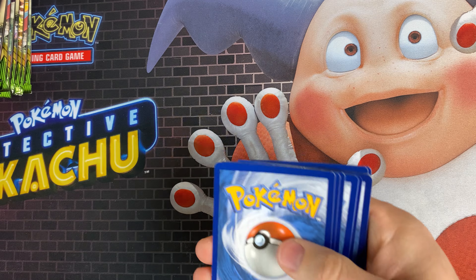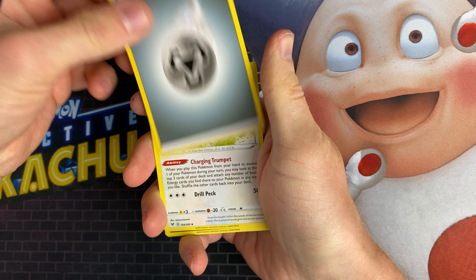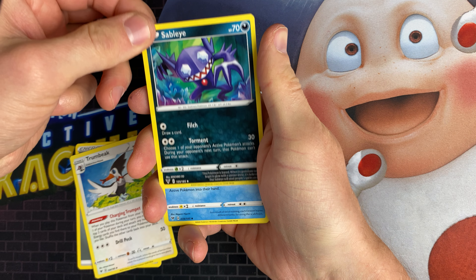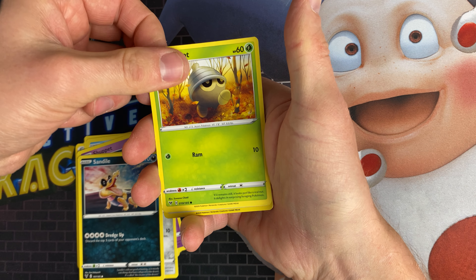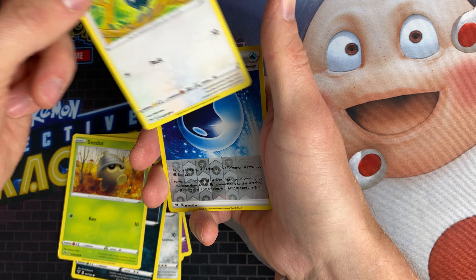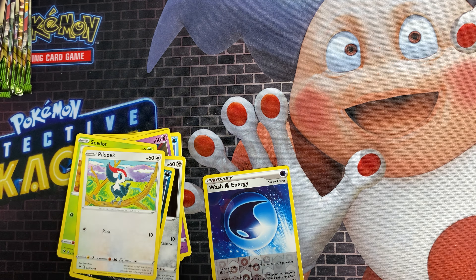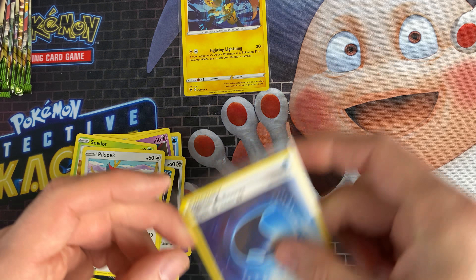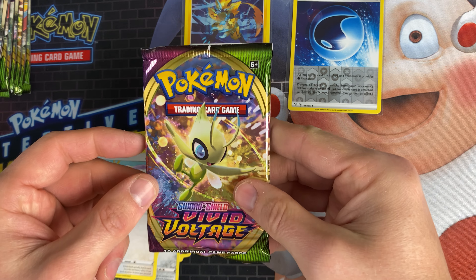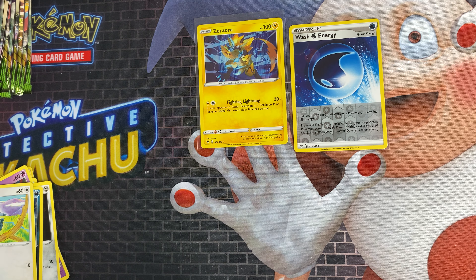So that's the first code card. Give the pack a little shuffle. We've got Steel Energy, Trumbeek, Sableye, Dewalt, Shuppet, Periseed, Sandile, Seadot, Pikipek, Wash Energy, and Zeraora. I'm sure a lot of you will be familiar with Zeraora now. If you play Pokemon Unite, it's one of the free ones you got for signing up. It's a pretty good Pokemon — I think it's a Legendary, or maybe a Mythical one? I'm not sure to be honest.